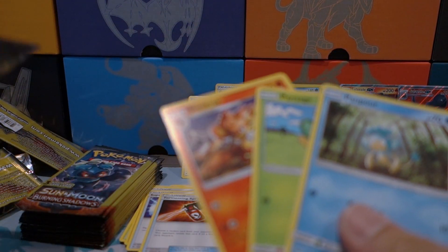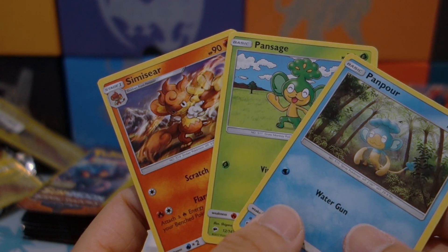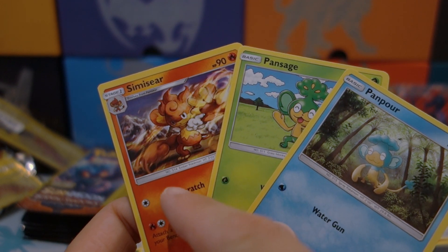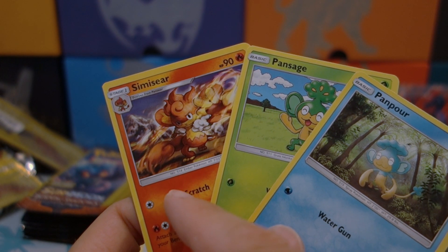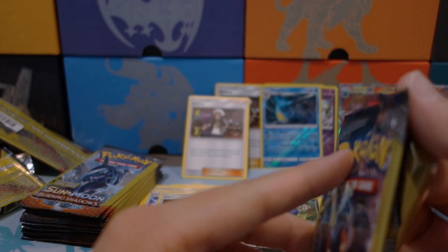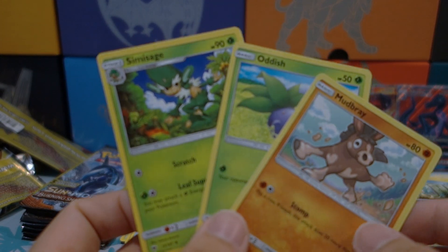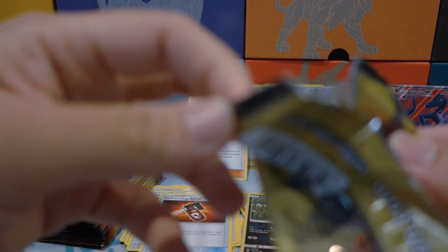Ladies and gentlemen, we got the three monkey pack — Panpour, Pansage, and Simisear! If only this was Pansear instead that would have been hilarious. A triple monkey pack, that is so silly. Since we did not get our rainbow rare or secret rare yet, we still have a few packs to go — we can still do it, guys!